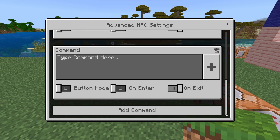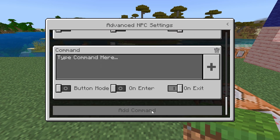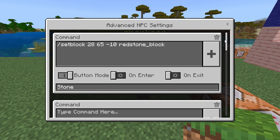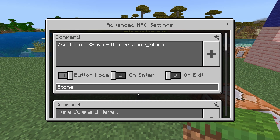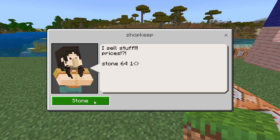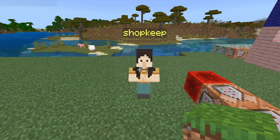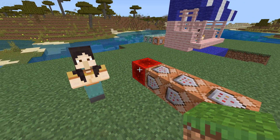We can add up to six commands in the NPC, so if you want to sell up to six items, that is totally doable. Let's finish up this first command. If you click on Edit Dialog, it will add the stone button. Clicking this button will activate the command you put in — it should spawn a redstone block in the coordinates you set. Summoning that redstone block is actually what activates these command blocks.